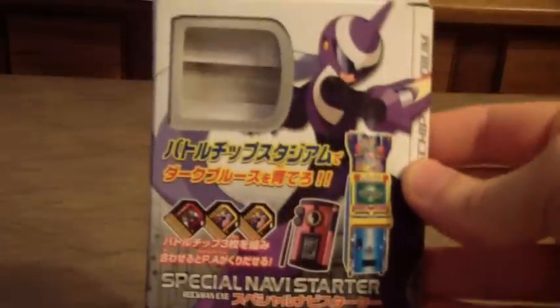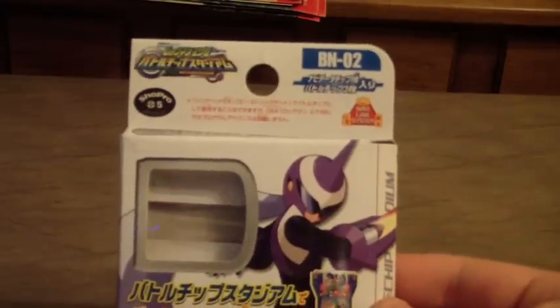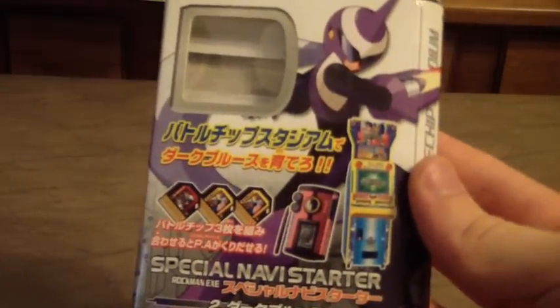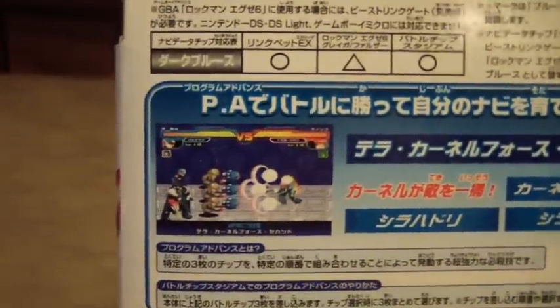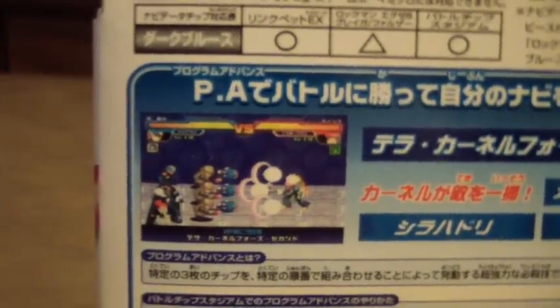As for the actual chips, they can be bought in a variety of methods. Either you can buy them on eBay used, or you can buy some of them new. I bought this Dark Protoman pack new, which came with Dark Blues, Colonel Army, and two Anti-Swords, which when combined together make a program advance. Rockman and Colonel apparently team up and for some unknown reason beat up Tomahawk Man.